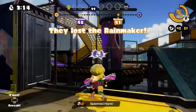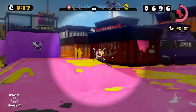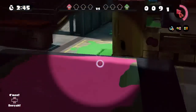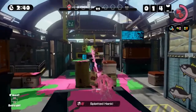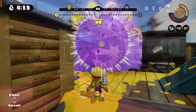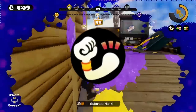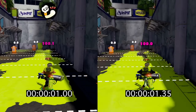The scope aspect gives the E-Liter a bit more range in exchange for mobility, which is definitely an advantageous trade for chargers. Some people do not like scopes in Splatoon as your field of view becomes smaller when you want to charge up for a kill. For these people, I highly recommend using the Damage Up ability as it does decrease the amount of charge time needed to kill.